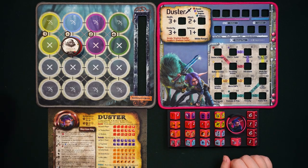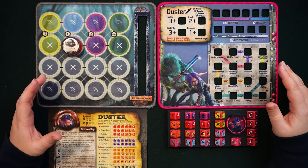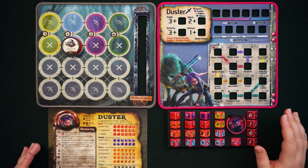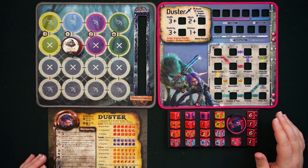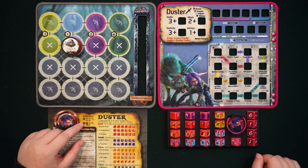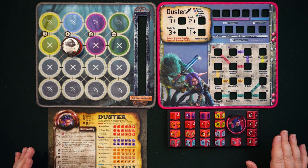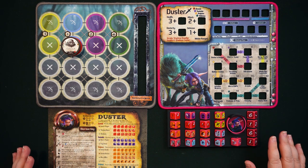Hey gamers, this is Liz Davidson from Beyond Solitaire, and I'm once again back with a Gear Lock guide. Today we're going to be talking about Duster, who is an absolute blast to play. She is low difficulty for co-op and pretty low difficulty for solo, but don't be too tough with yourself about it — just embrace the awesomeness that is Duster.